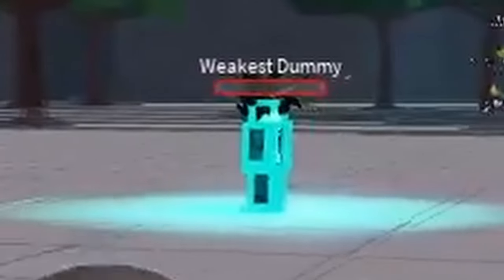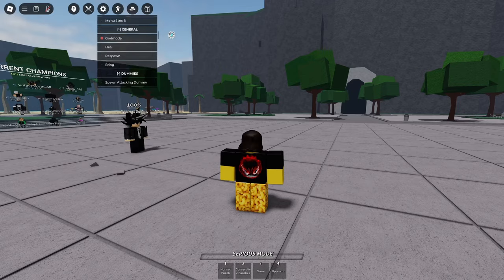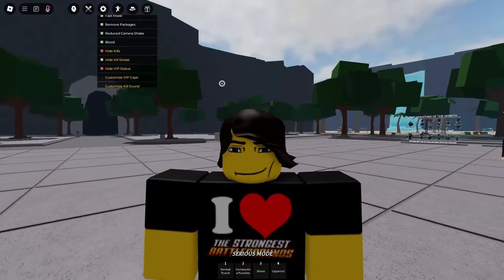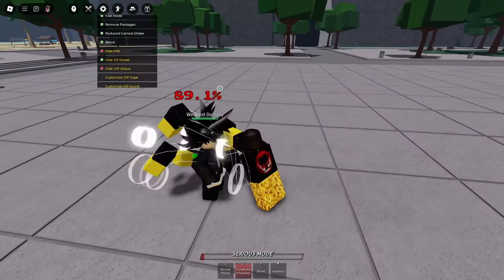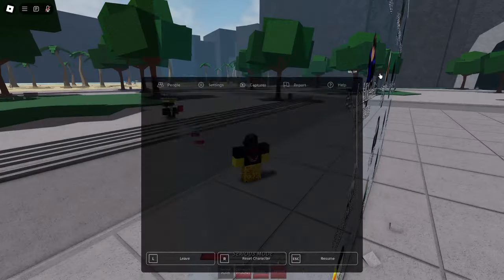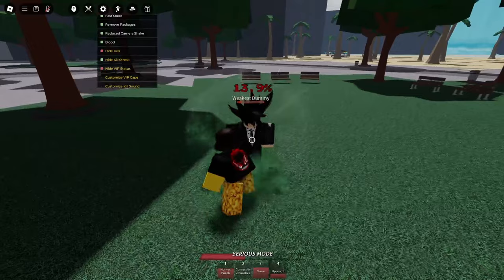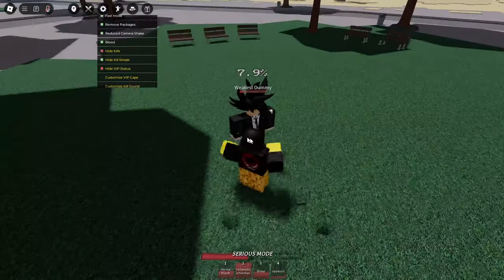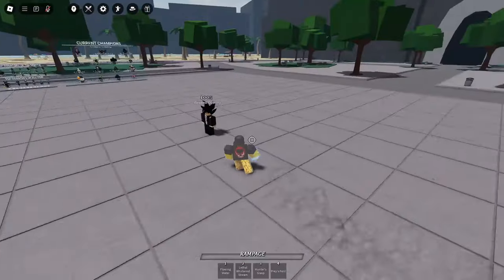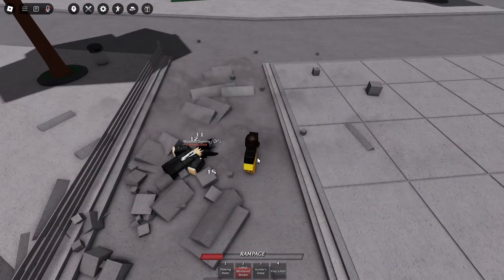The last feature is blood. If you go to settings, there's actually a blood setting. You might be wondering why you've never seen blood in Strongest Battlegrounds. I think it only works for finishers — like I remember seeing blood on the consecutive punches finisher. So for like three moves in the game, there's a little bit of blood. I've never really noticed that.